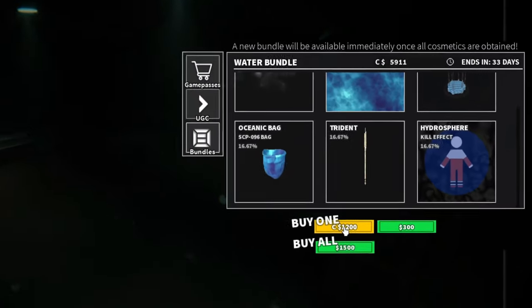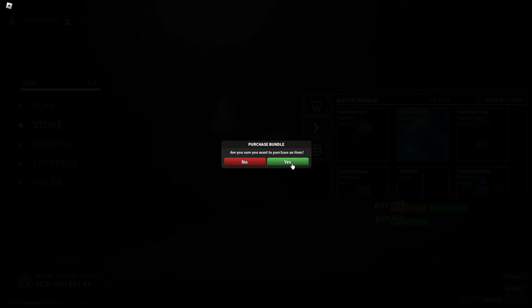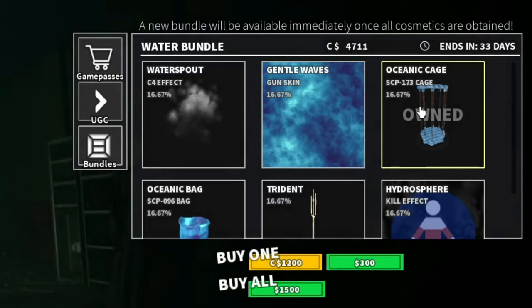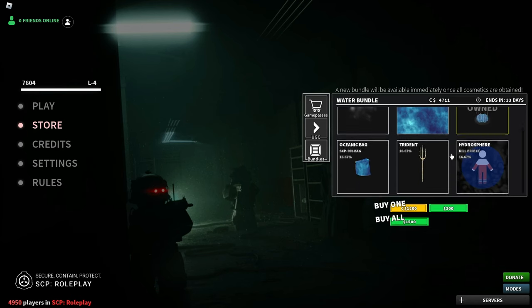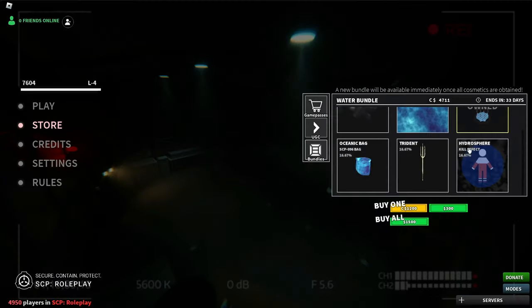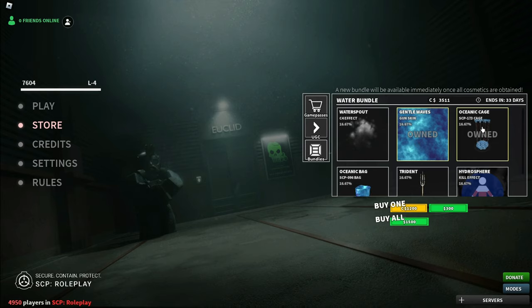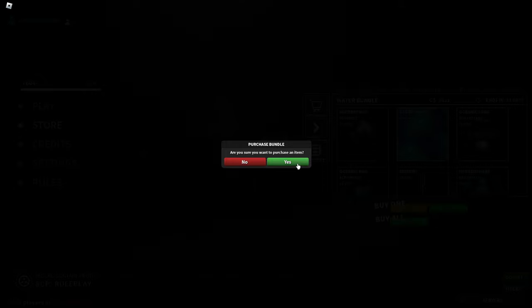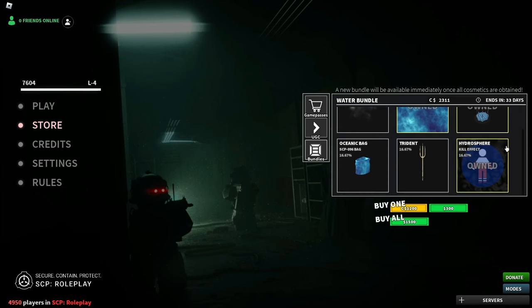It does cost a pretty good amount of credits, but at least it's free, so let's just buy one right now. And I got the SCP-173 cage — goddammit. We're gonna keep buying until we get this one hydrosphere kill effect, chat. We like to gamble, right? Come on! Okay, gun skin — I think that's okay. Let me check out this thing, please give me this! Let's go! Gambling equals good, chat — make sure you gamble.